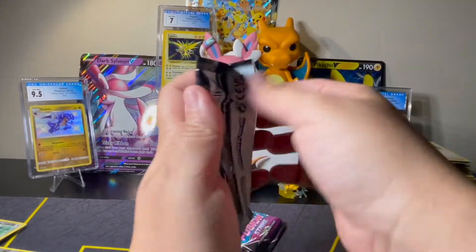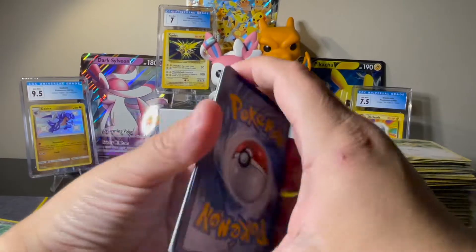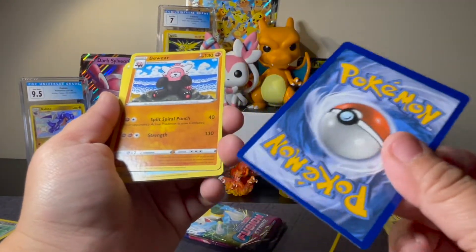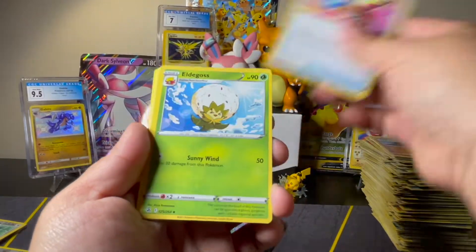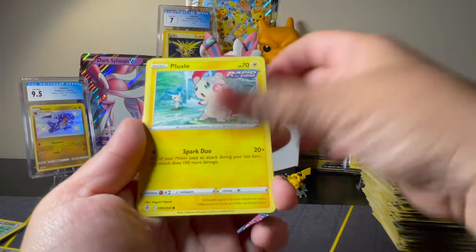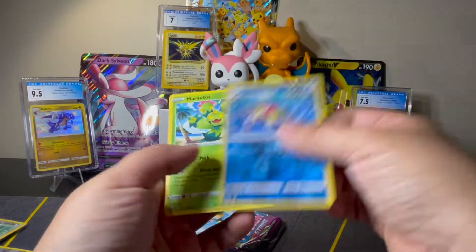Down to the last four packs. This one does not want to open. See how this energy is doing? Same thing — cut really terribly. Well, at least the Pokémon aren't cut terribly, just the energies. We've got Beware, Power Tablet, Eldegoss, Marill, Meowth, Mana, Plusle, Shelmet, Starmie Reverse which is a Holo Rare, and a Marcactus Non-Holo Rare.